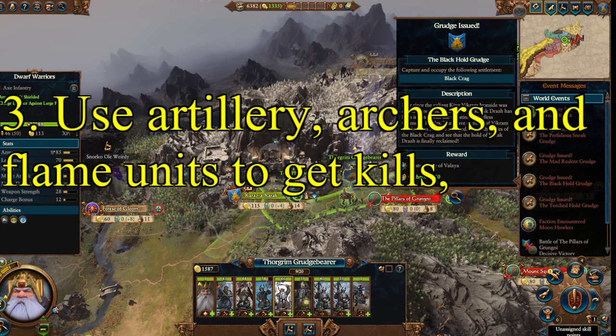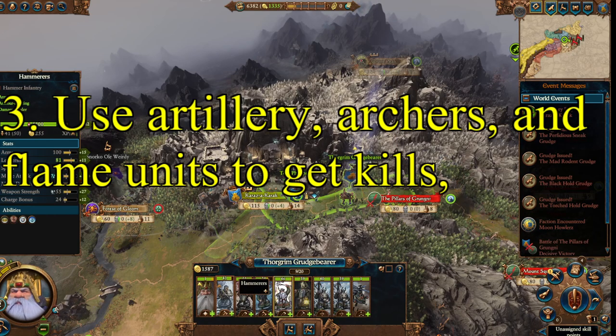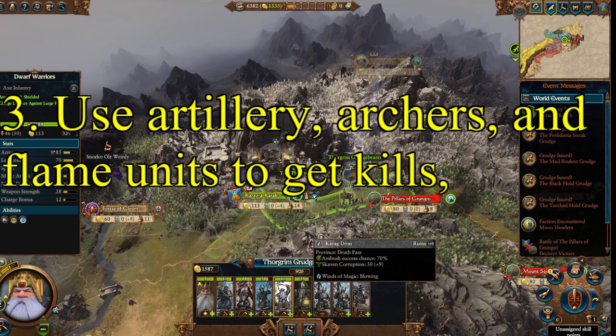Tip 3: the Dwarfs are a very interesting faction because to get kills effectively, you really need to lean heavily into using their archers, their artillery, their flame units, and to some degree their flying machines to get kills at a consistent rate. Your infantry units are more there to hold the line and protect your artillery, archers, and other units. Late units like Hammers will get plenty of kills, but if you're struggling to kill armies as Dwarfs, play more defensively, don't get flanked, and use artillery, archers, and flame units. Flame units in particular will absolutely ruin the day of undead and Skaven.